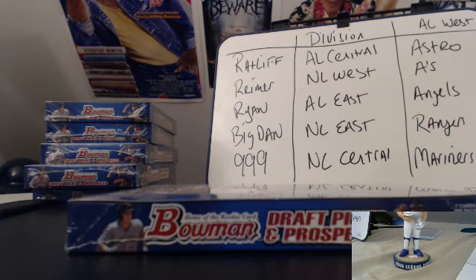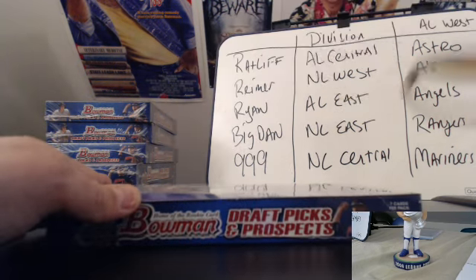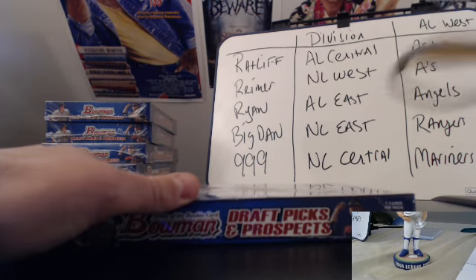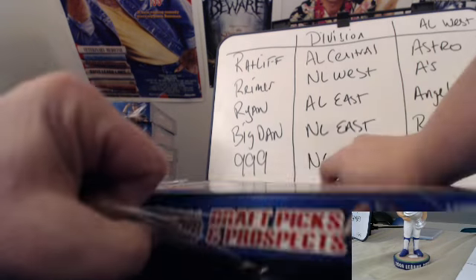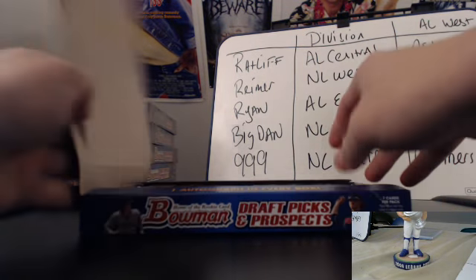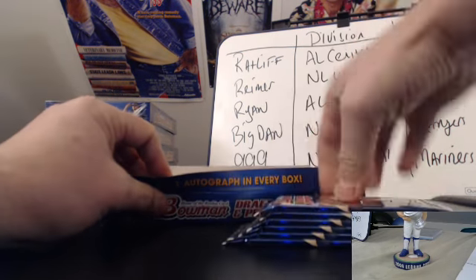Make sure it's doing another one. Everything's working good. So start it up. This is box number one, but it's the third box in the pile for the divisions — Bowman Draft, Break Draft Picks and Prospects.